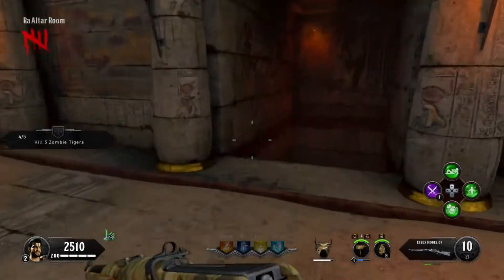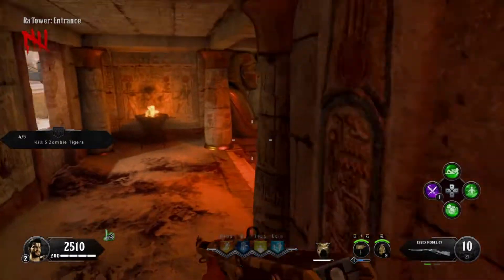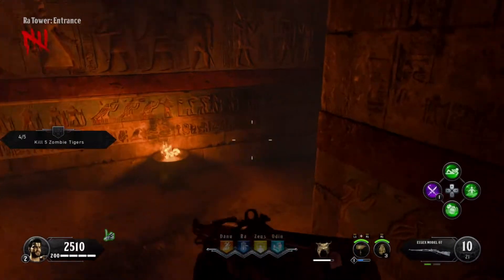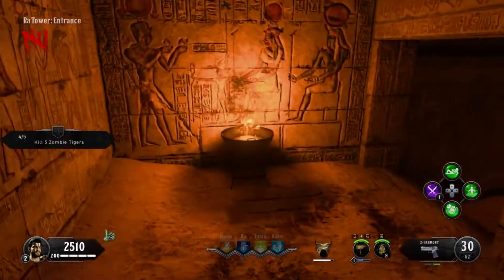In that tower there will be a little skull hidden in a certain area. In this part I'm going to show you where the four spawns can be. For me, the skull spawned at the temple of Zeus, so I'm going to start there.